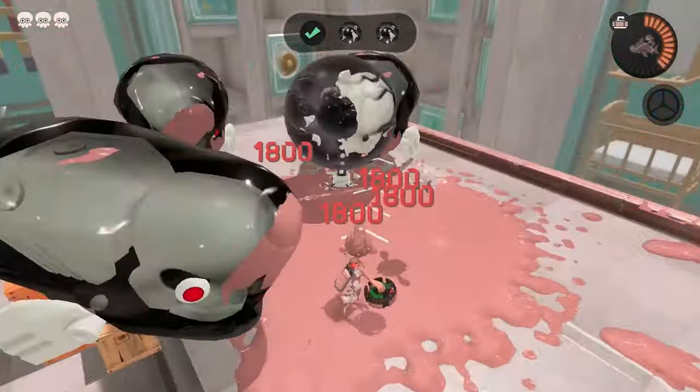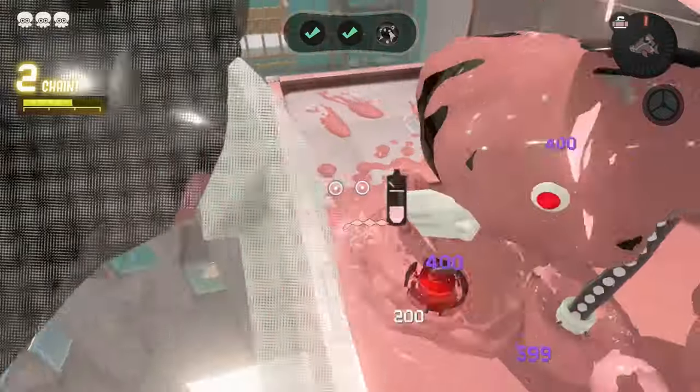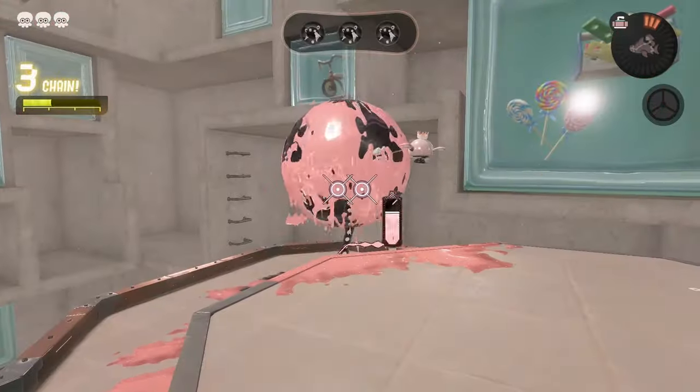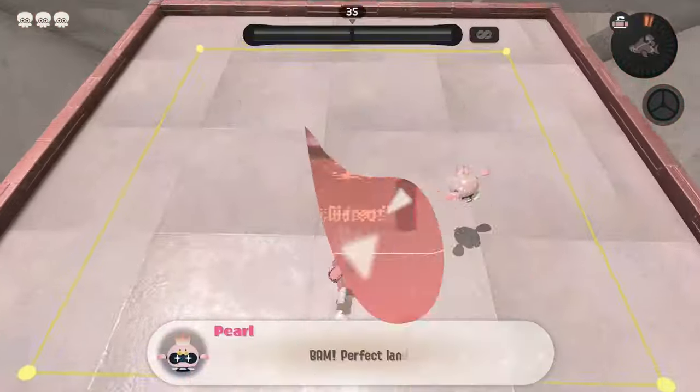Moving on to the second floor, it's really not that bad - it's just a lot more enemies and more of the same portal popping, so with that we can move on to the third floor. Floor 3 is just another portal popping floor, so we can move on to floor 4.